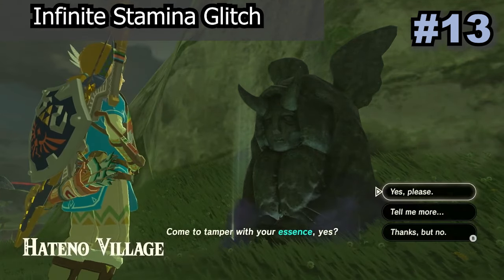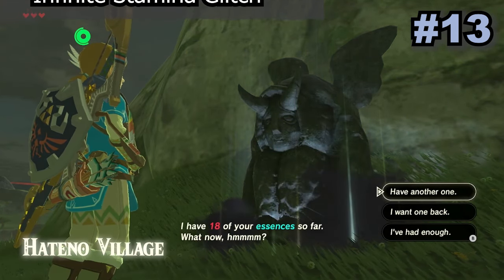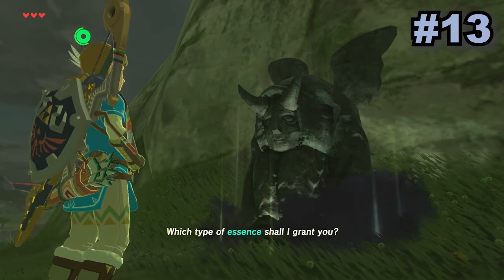The infinite stamina glitch is almost exactly the same as the infinite heart glitch, except instead of pulling out hearts you just pull out stamina vessels.